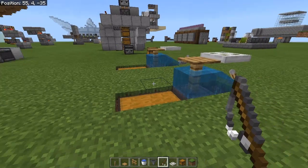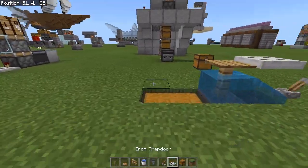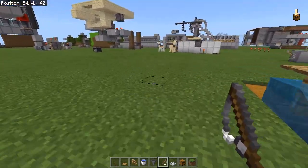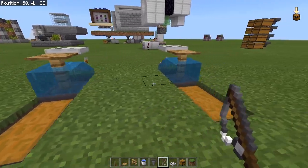As you saw in that clip, we just caught a fish — it was a puffer fish. I'm not using an enchanted fishing rod, however if you were using Luck of the Sea or Lure, that process would be much faster and you would get much better loot.